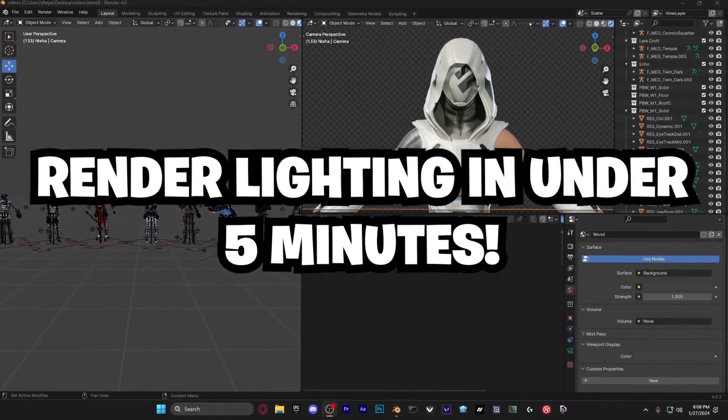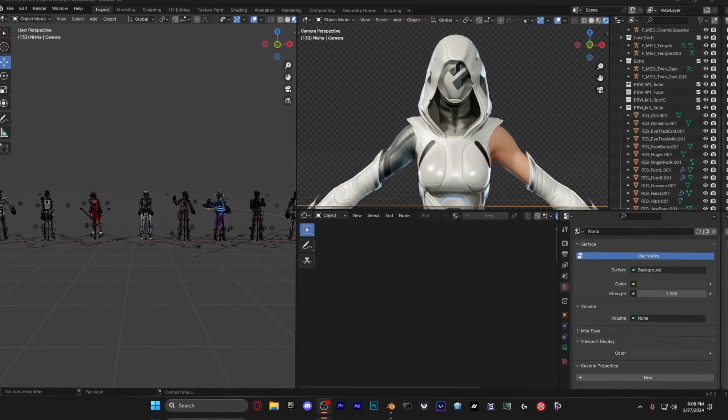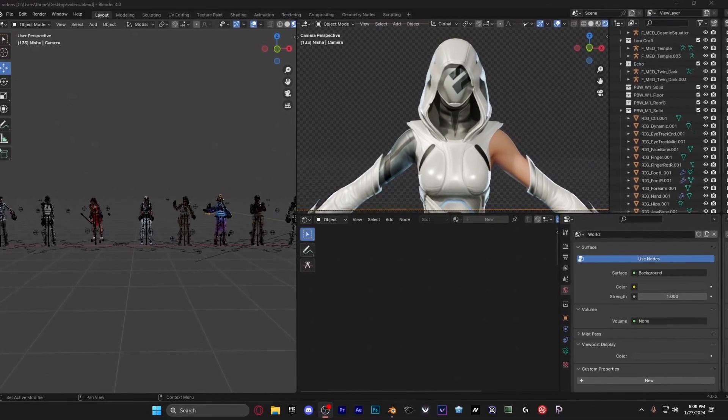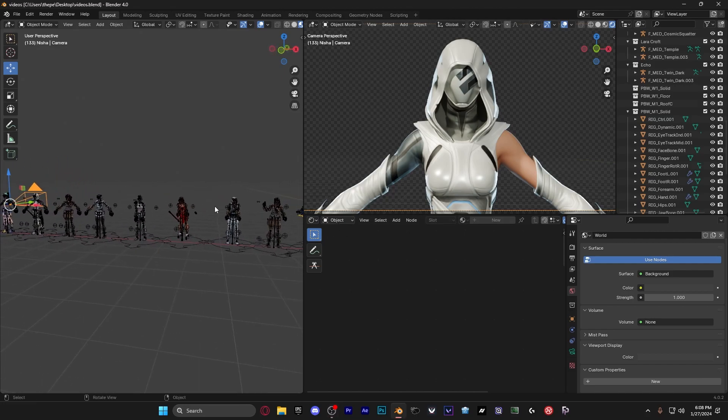So you want to get good lighting for your Blender renders — specifically for your Fortnite thumbnails. Perfect, you came to the right spot. Let's just get right into it. The first thing you're going to want to do is get to your Blender file, or whatever project you're working on, or open a new file.